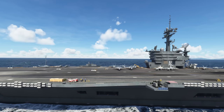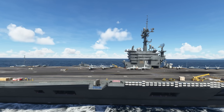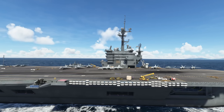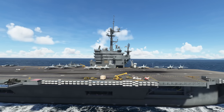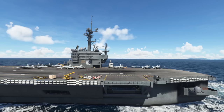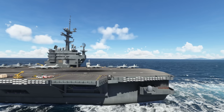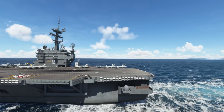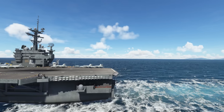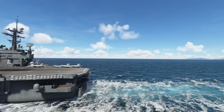In terms of functionality, you have the landing signal officer, which gives instructions on a safe approach to the carrier. There are also arresting cables, you can taxi on deck, and there's a functioning catapult. While you can't spawn directly on the carrier surface just yet, this is apparently in progress and may be available in the future. In the meantime, there is a workaround listed on the flightsim.to website — just check out the instructions there.